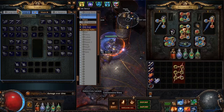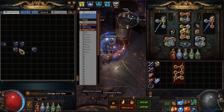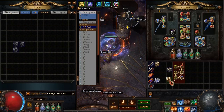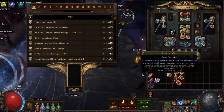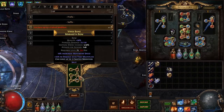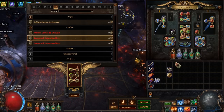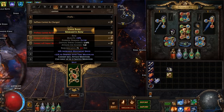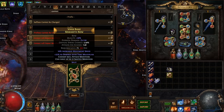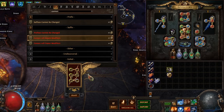Now the next step is actually pretty straightforward. We head over to the crafting bench and go up to three crafted modifiers, then we go 'cannot roll attack modifiers.' Now if we slam this we are 100% guaranteed plus one level of socketed gems.